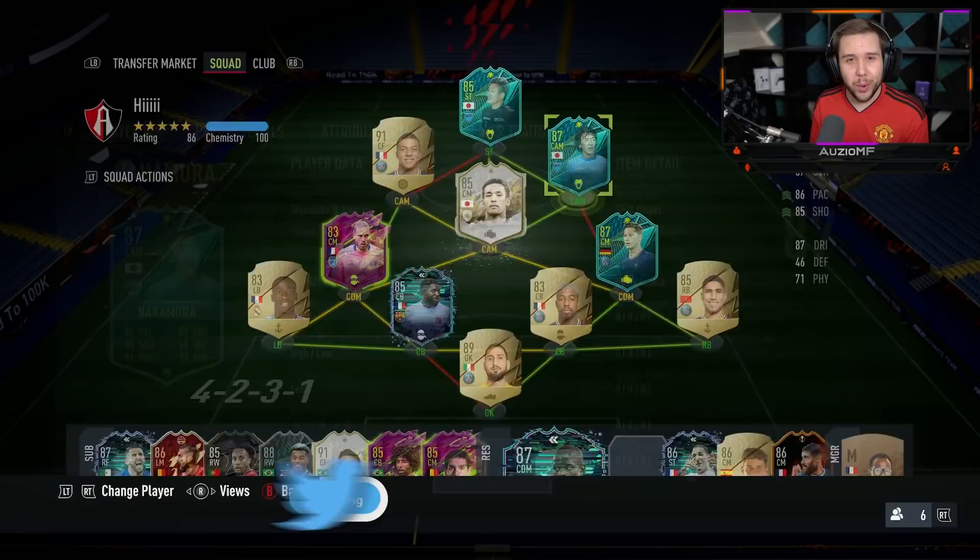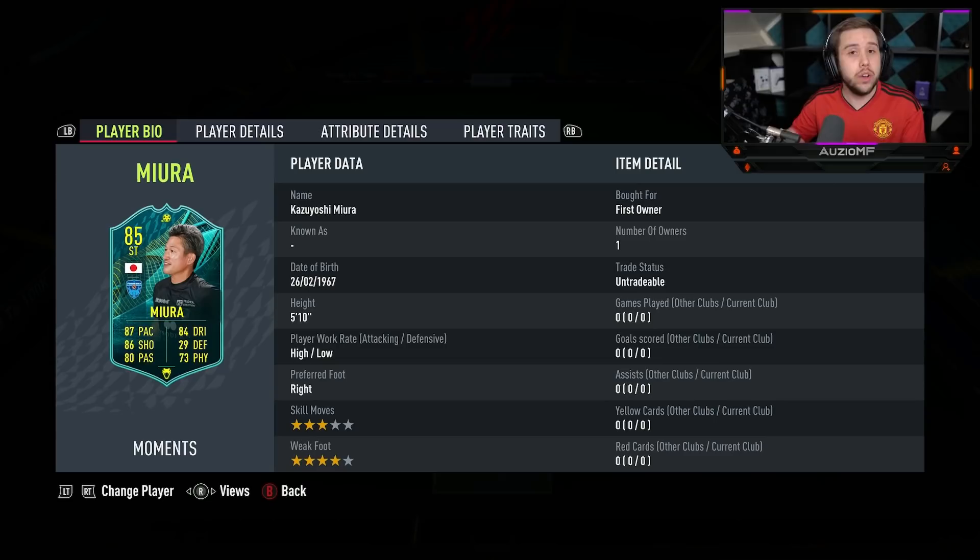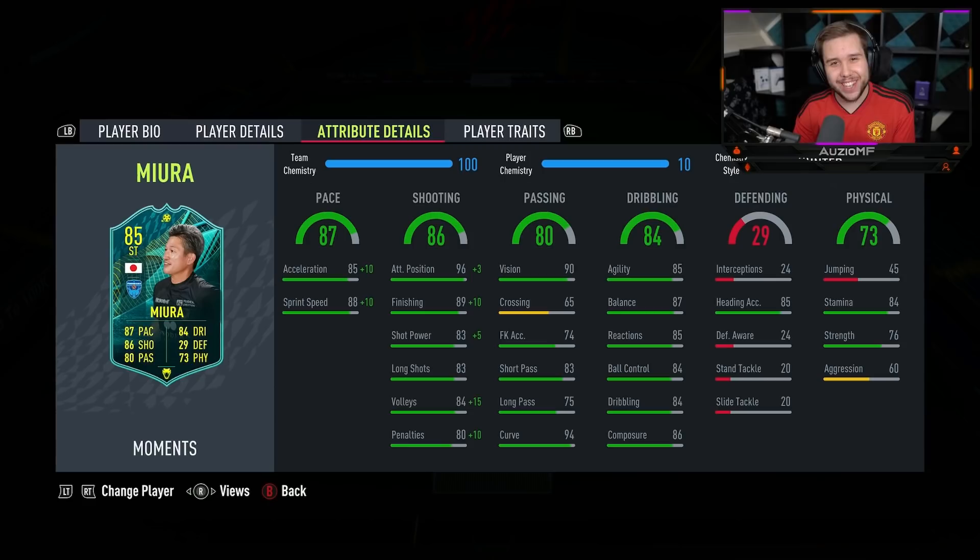Nakamura has got four-star skill moves with a three-star weak foot, high/low work rates, and he is a five-foot-ten player as well. It's literally the complete opposite for Mura — he's got three-star skill moves, a four-star weak foot, high/low work rates same as Nakamura, and he is also a five-foot-ten player.